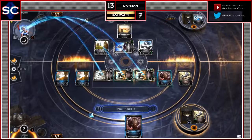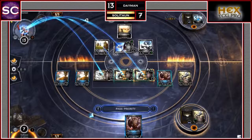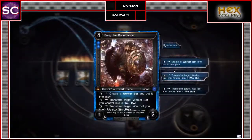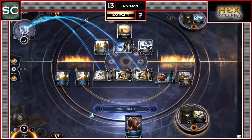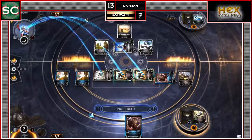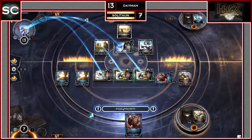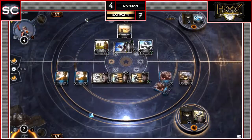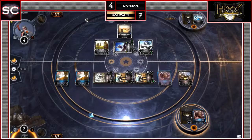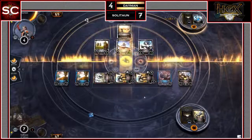Soliton plays a Sapphire Shard and swings with both Warhulks and the Axe Bot. Because Robomancer is unique, he probably won't play the second Robomancer — meaning he could deal 11 damage instead of 8 by pumping. No blockers declared by Daemon. Soliton exhausts the Robomancer to transform the Worker Bot into a War Bot — a 3-3. He pumps one Warhulk once; 9 damage goes through, Daemon down to 4. However, Soliton didn't realize the Robomancer was unique, so the one already on board gets destroyed when the second is played.